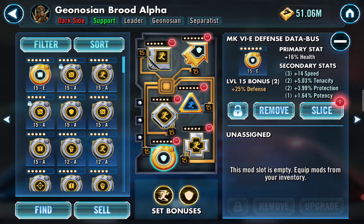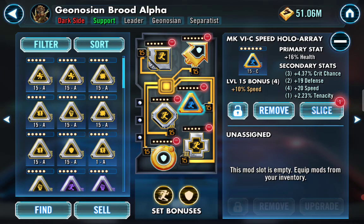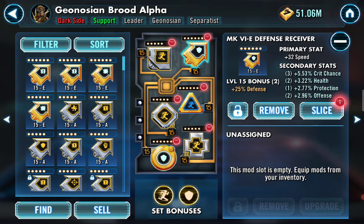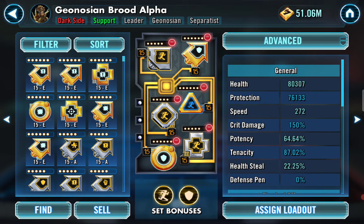On his mods I have four speed and two defense because the secondaries are really good. This is a maxed-out health mod — it's got speed, look at the tenacity at 5%, look at the protection. On the cross I definitely recommend tenacity — you want as much speed as you can get. Up here: health, 20 speed, tenacity 32, speed crit chance, protection, health, and offense.